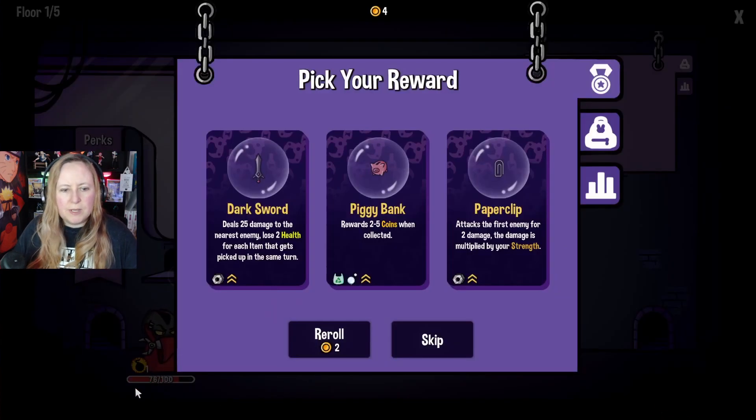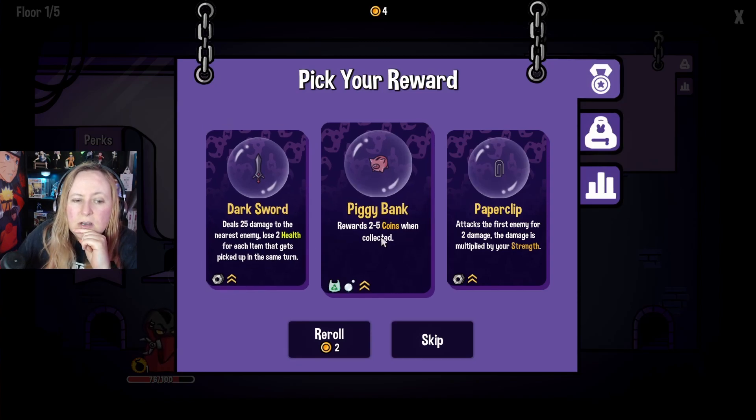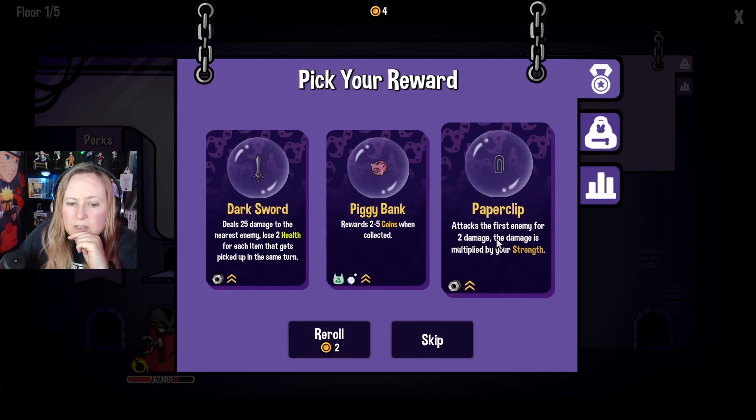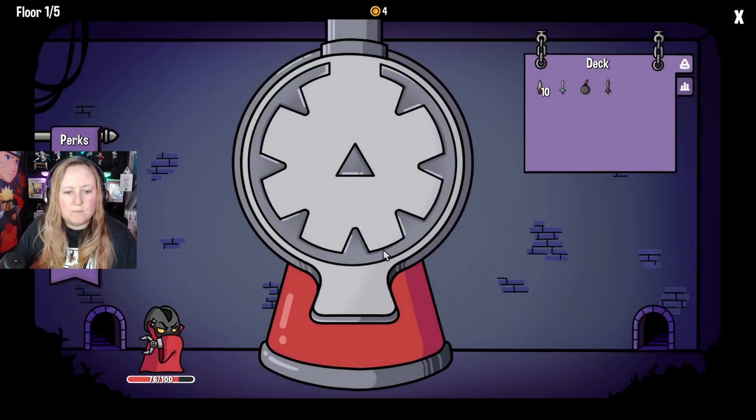We've got a lot to learn about it. Use 25 damage to the nearest enemy, lose 2 health for each item picked up in the same turn. Rewards 2 to 5 coins. Attacks the first enemy for 2 damage. Let's try this one.